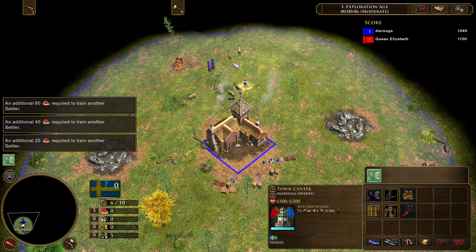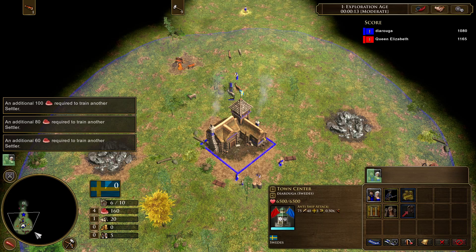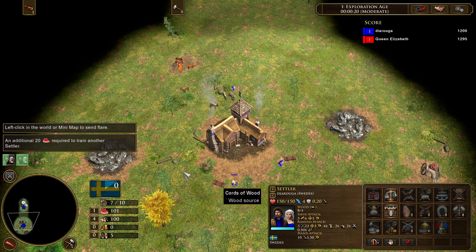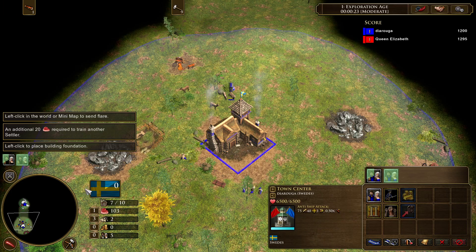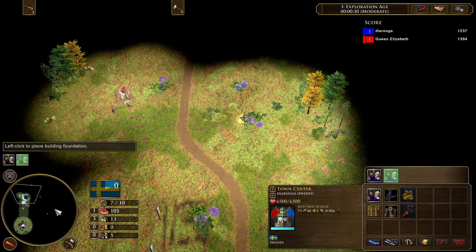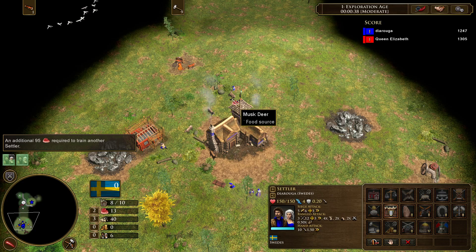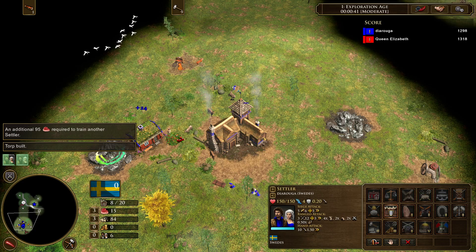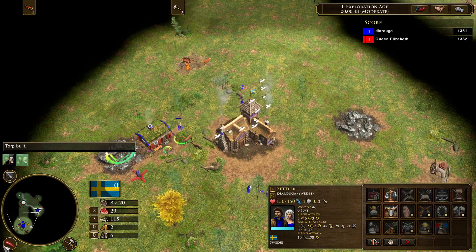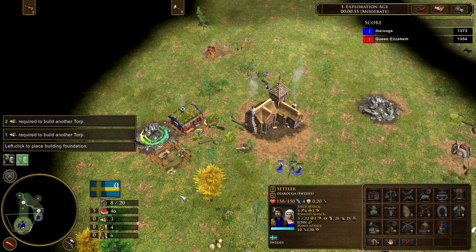First you're going to want to split your villagers between the food and wood crate, and herd your animal towards your first mine here. It's important you herd it towards your mine, because your torp here needs to gather from both the animals and the mine. We killed one animal here, and we're going to build this second torp here and switch all our villagers to food.